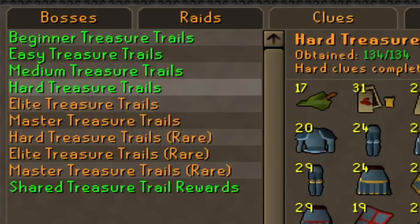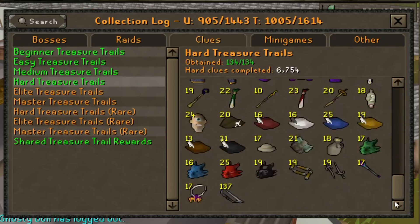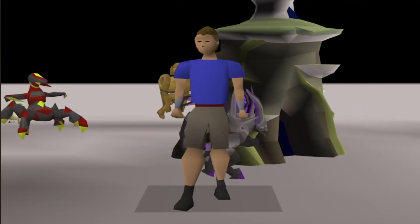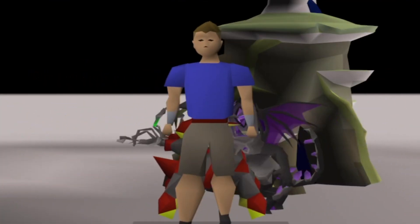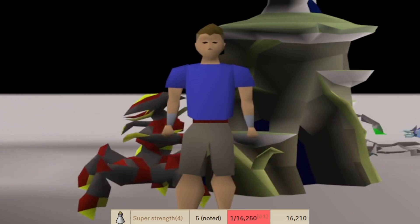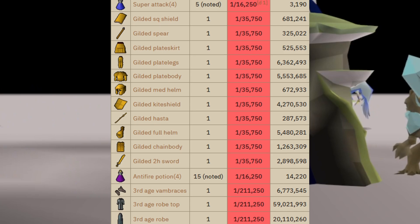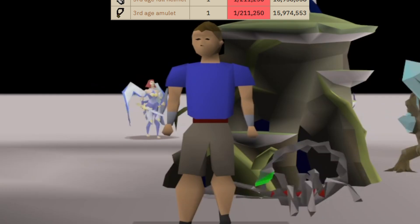I have beginners, easy, medium, and hard clue collection logs completed, and some of you will be thinking that the next step is elite clues — and you're not wrong. However, after almost two years I'm returning to hard clues. Well, for one I actually find them fun, and two, hard clues are the first clue tier that offer you a chance of getting mega rares including gilded and third age items, which are the hardest collection log slots to fill in the game.